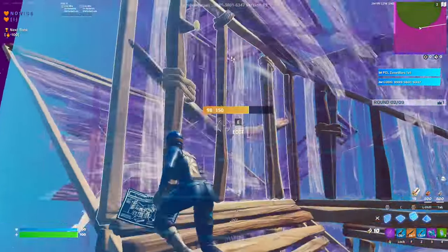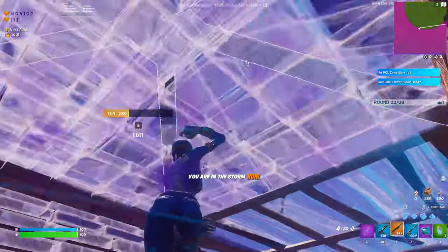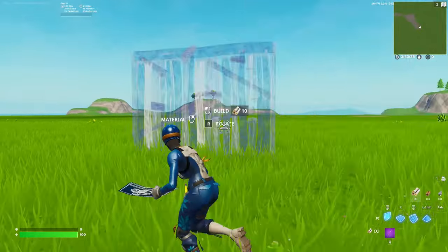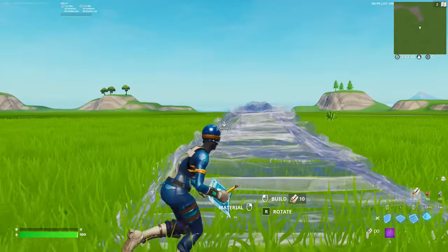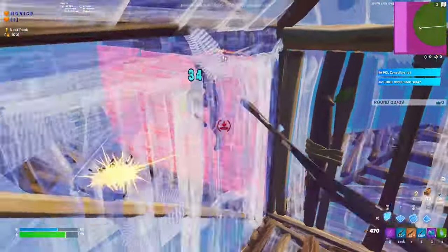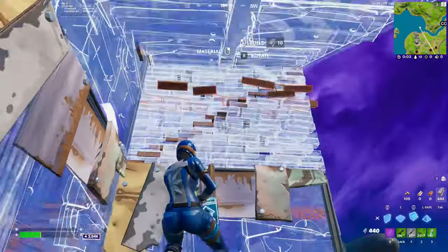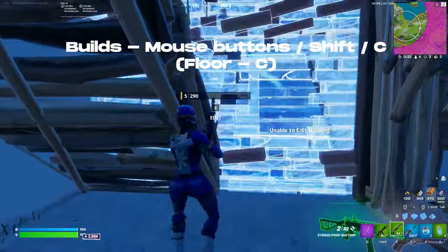Next, our building binds. The goal is to put all four builds split between our two mouse side buttons, a keyboard bind hit with our pinky, and a keyboard bind hit with our thumb — so we have full range of movement while building. For example, I'm currently running left by holding A with my ring finger, but since none of my building binds are on that finger, I can place any of my four builds while doing this. The same applies for moving right with D. This means we're never limited in which direction we can move while placing builds. For this reason I suggest using the two mouse side buttons, the Shift key, and the C key.